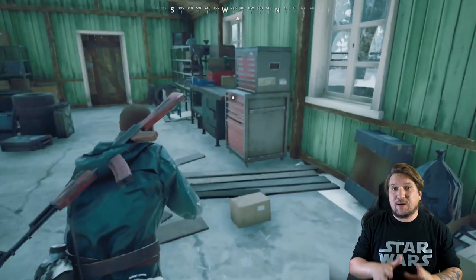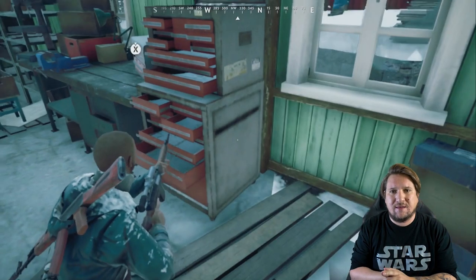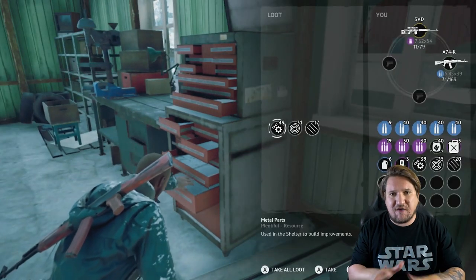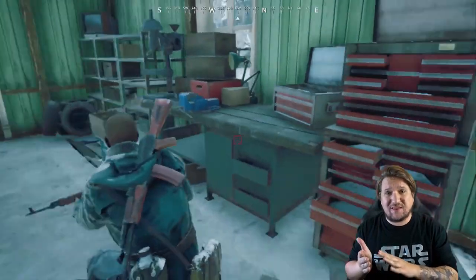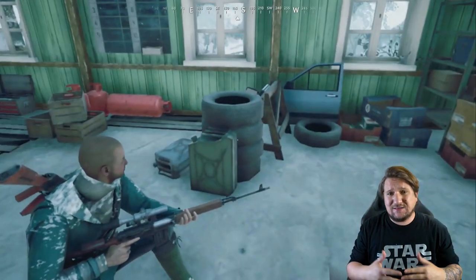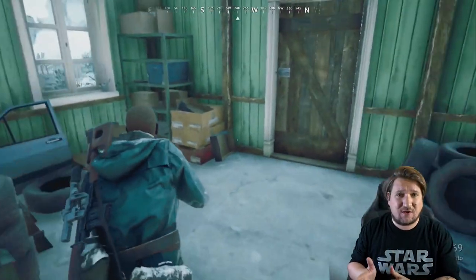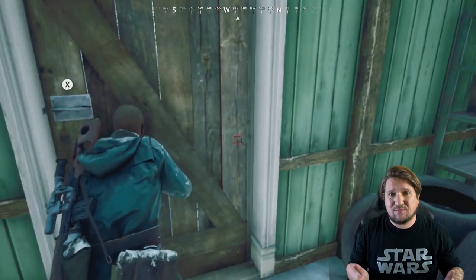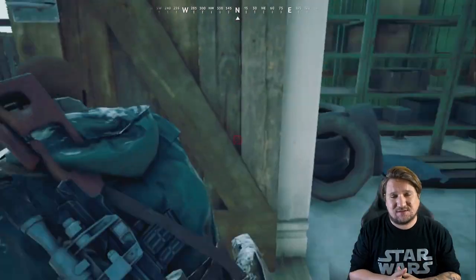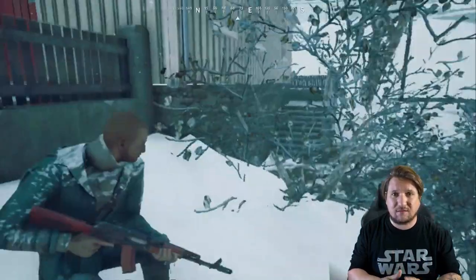If you die in Figure, it might not sound like a big deal — kick back to the main menu and start over. But in Figure, you lose everything you're carrying, and I mean everything. Not just what you found on the map, but all the weapons you carried in, the bullets, anything — your health packs. That's a whole lot of sacrifice just to check one more cabinet for nothing more than a pack of bandages. My suggestion: play smart, play quick, that's all you need to do.